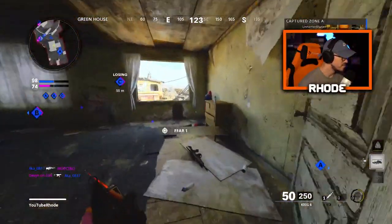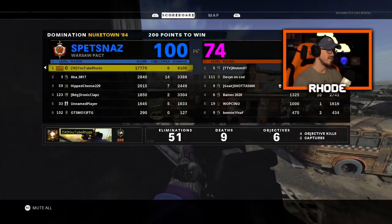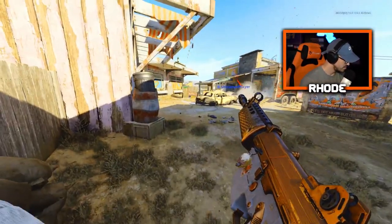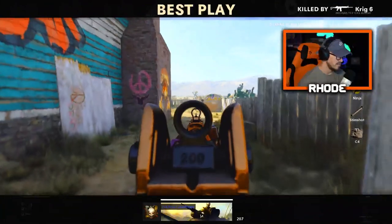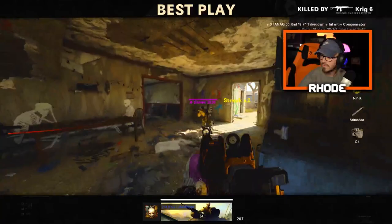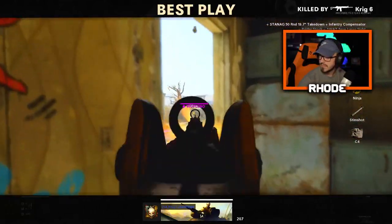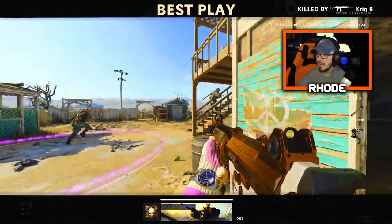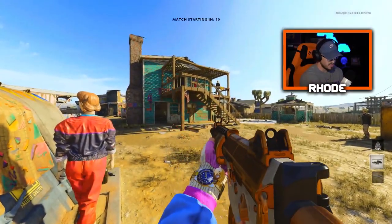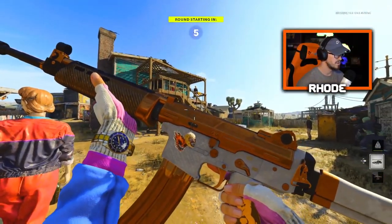I don't know where they're at — looks like a whole bunch of them at B. There we go — halftime, going 51 and 9 man, 51 and 9 at halftime! Let me get that clip so I don't forget. Yeah, the iron sights I do not like on this Krig, but this is a cool weapon though, very clean.